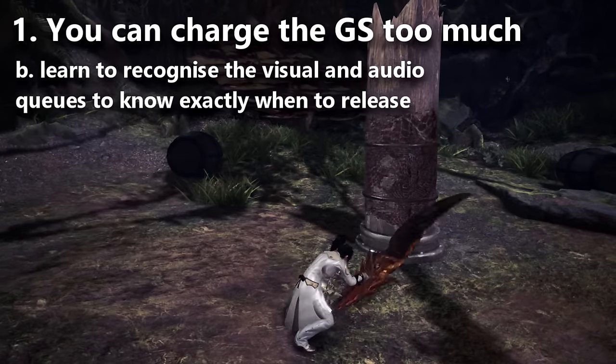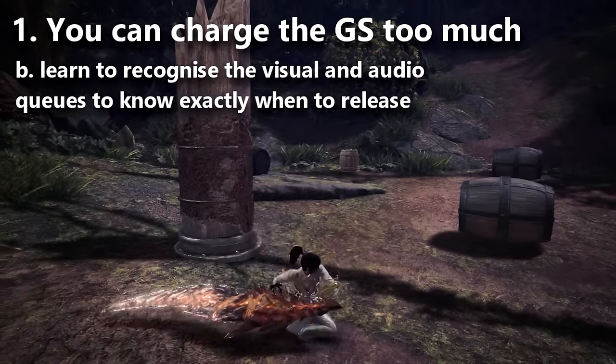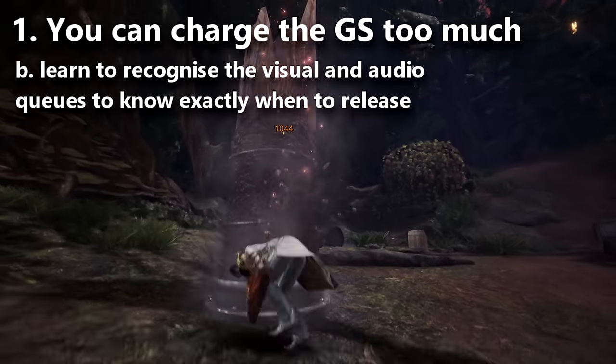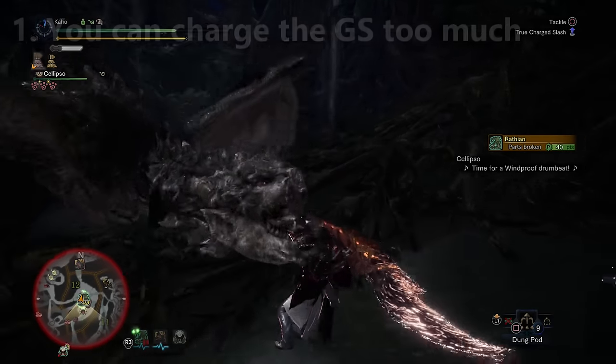To get the best damage, you need to release the charge just as your character begins to glow and just as that sound effect pops in — that's where you get optimal damage. Tip number one: overcharging the greatsword is a thing. Don't do it. It reduces your damage.